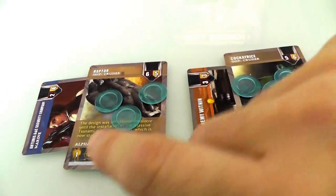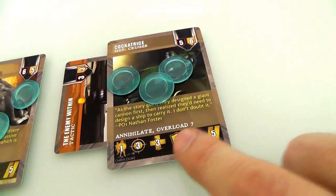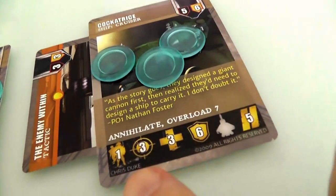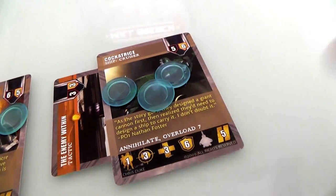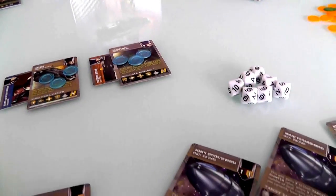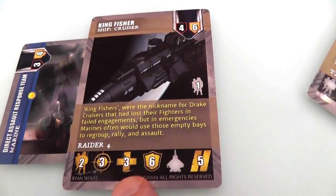Both of these ships are really good for attacking. This one is stealthy and has alpha strike. And this one, which she just stole from me, has annihilate and overload. Normally, Jen would roll three dice when attacking with a cockatrice. But if she wants, she can overload the weapons and roll with seven dice instead. And annihilate means that whenever you roll a perfect ten, instead of doing one point of damage, you do three. So Jen, with only one hit, could take out my fissure which only has three hit points.